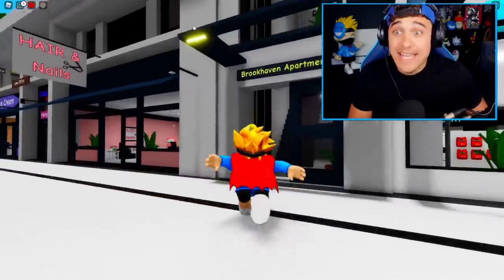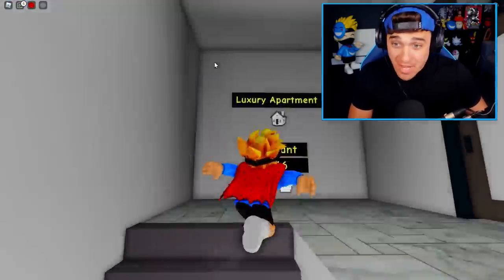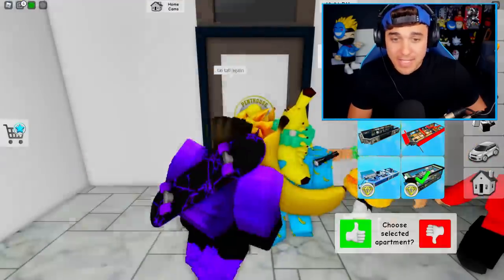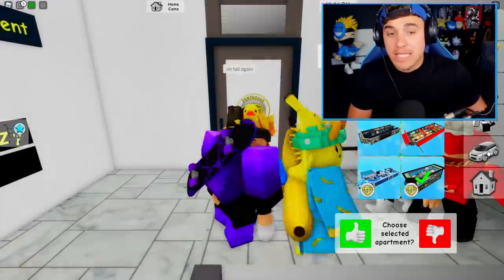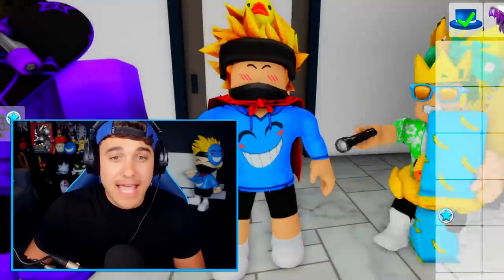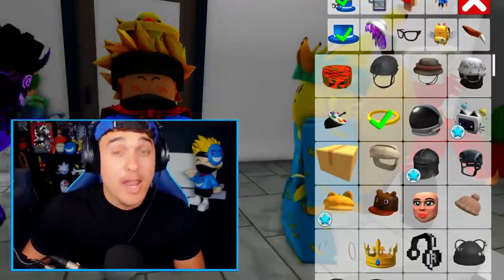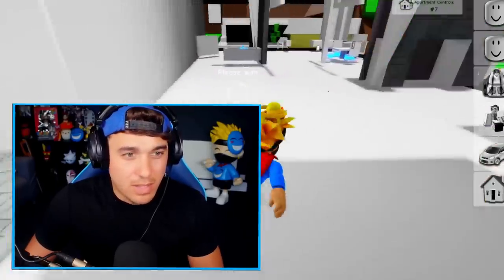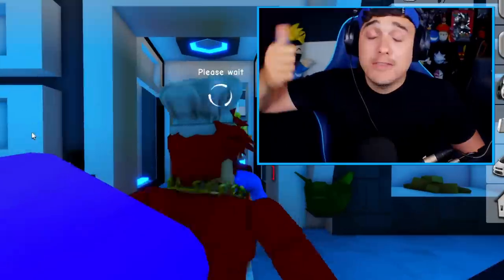Myth 55: Apparently, there's a new secret apartment which you can only get if you have premium. Come to the penthouse, equip this, but before you select yes, go to the avatar editor and put on the golden halo. I don't see any new apartments. I don't think that will work, guys. Myth busted.